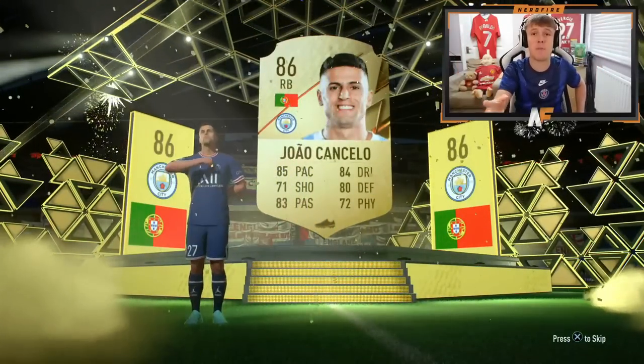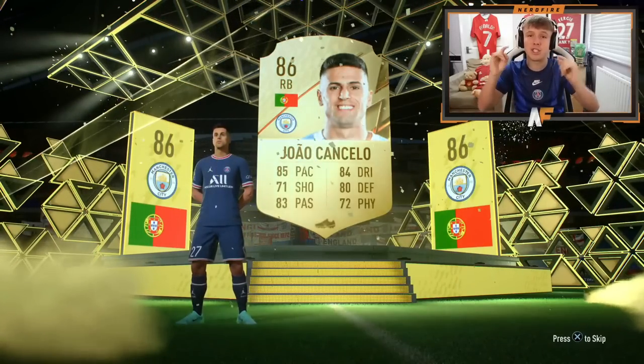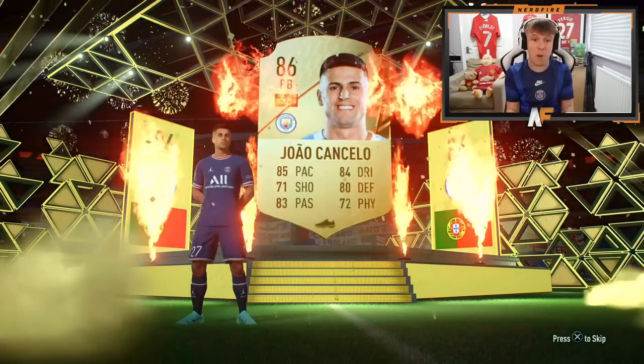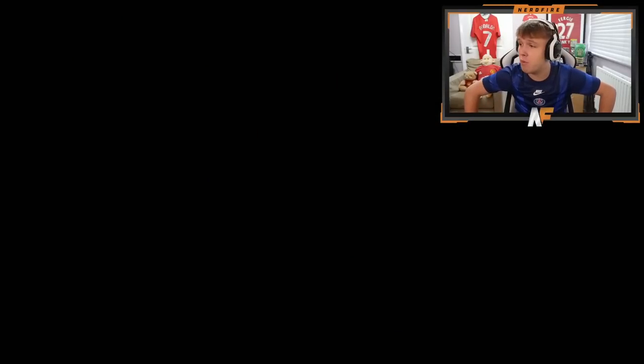Walkout! Joao Cancelo — he is so good, probably the best Premier League right back on this game. Another walkout in this final 50 packs — that is sick. Honestly he's so good in this game. If you're looking for a Premier League right back, Cancelo is the one to go for 100%. Probably my second favorite right back behind Hakimi overall in the game.